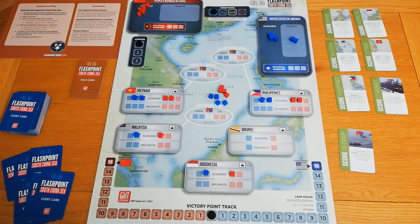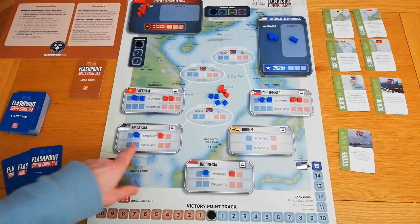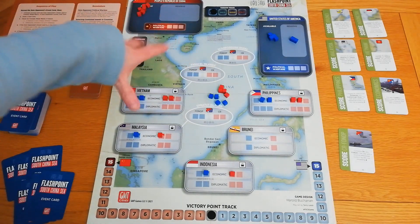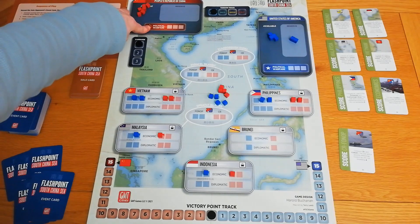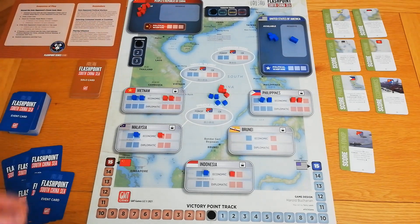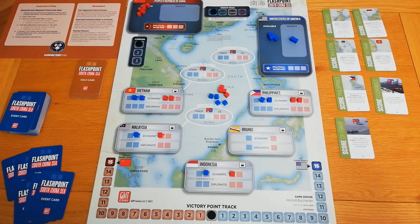We have the board in front of us with several different locations. Each location has two tracks: a diplomatic and an economic track. There are also three circles or ovals representing contested islands — that's really what we're trying to wield our influence over. At the top we have a political warfare track, a tension track, and a campaign record. On the side we have scoring cards which we score when the opportunity arises, and at the end of the game after three rounds we score each of them individually, with potential for two scoring rounds in the final campaign.